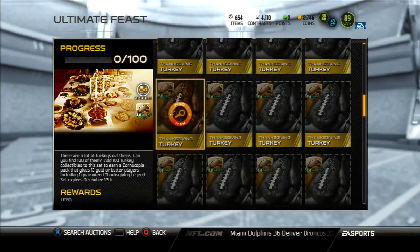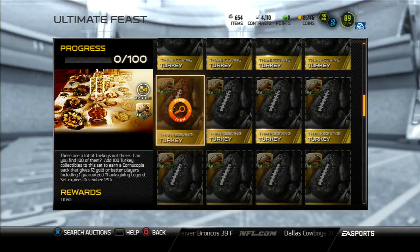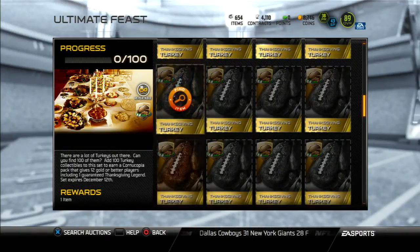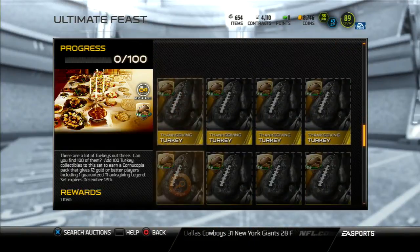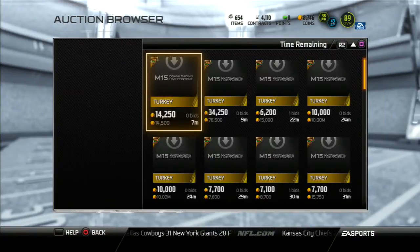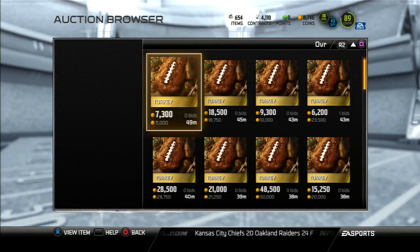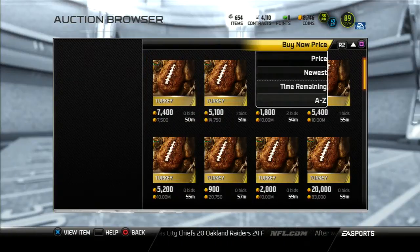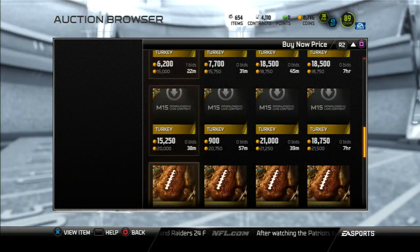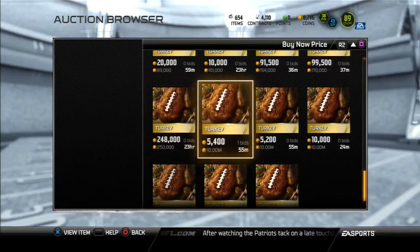It's 100 turkey collectibles and it gets you the Cornucopia Pack, which is returning from last year. That includes 12 gold or better players including one Thanksgiving legend guaranteed. Let's see if any of these collectibles are on the auction block yet — oh yeah, we got some turkeys up there. The cheapest is 7,500 and the most expensive is the ridiculous 10 million.